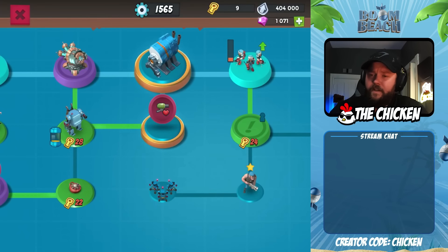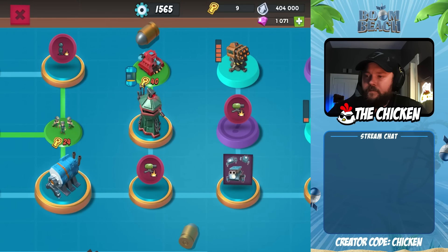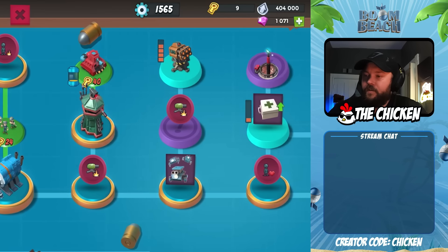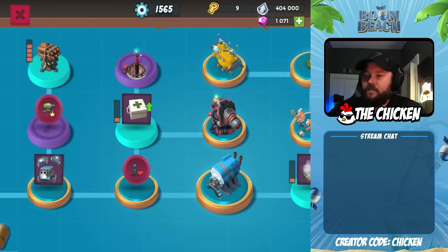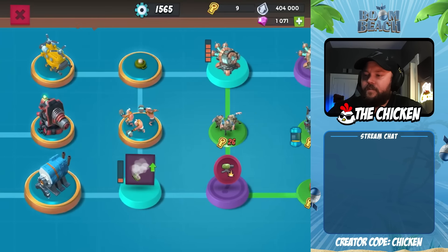So how many tokens do we get per chest? 360. So 4, 8, 12, 16 — 5 chests from getting those maxed rockets. So we'll get them like tomorrow night, I guess. Still a ways to go.